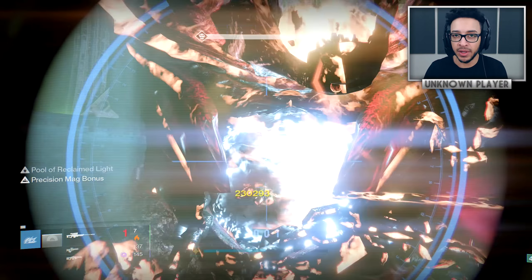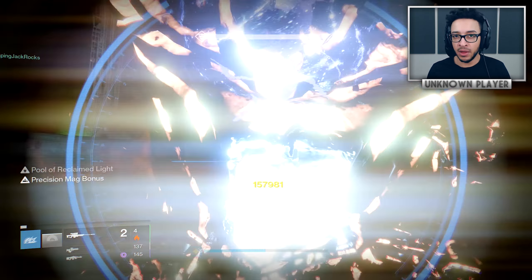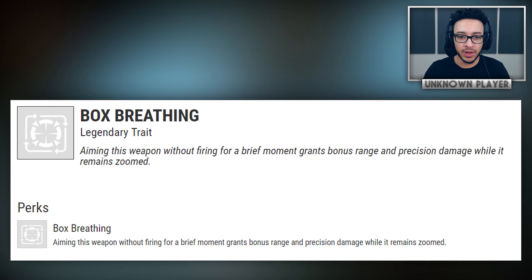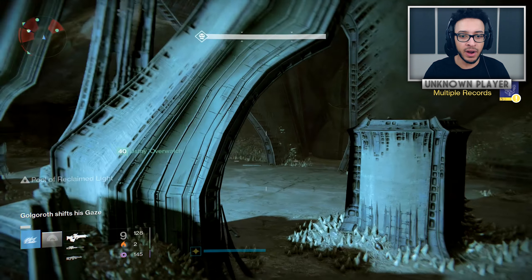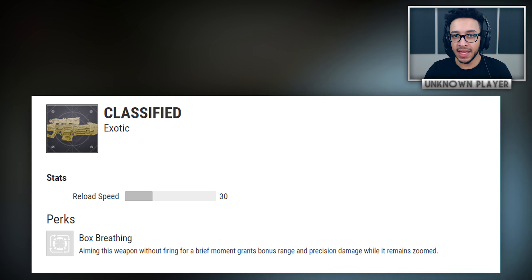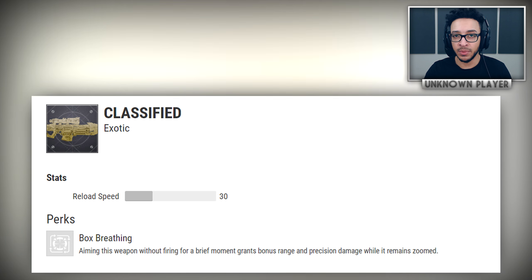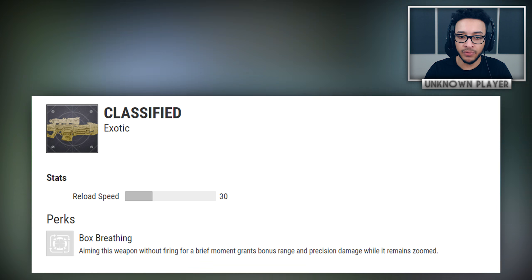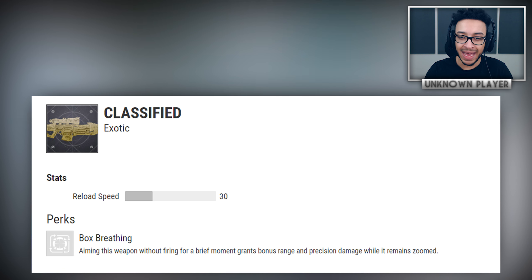The power of the Spindle doesn't stop there — we can also see what the masterwork version of this weapon does. I'm sure unlocking it is going to be another hidden thing you have to figure out, but the stats are going to be plus 30 reload speed, which is a lot. It gets even better from there: when masterworked it gets a free perk called Box Breathing — aiming this weapon without firing for a brief moment grants bonus range and precision damage while it remains zoomed.